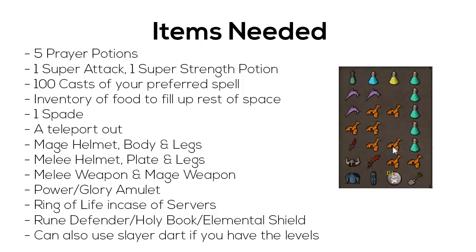100 Death Runes should be fine. Now for your inventory: first off, you're going to need some kind of teleport to get out — either a tab or an Ectophile. You're also going to need some potions, about five prayer potions if you're around 70 combat, a Super Attack Potion and a Super Strength Potion for Ahrim's. You're also going to need a Spade, and fill the rest of your inventory up with food.